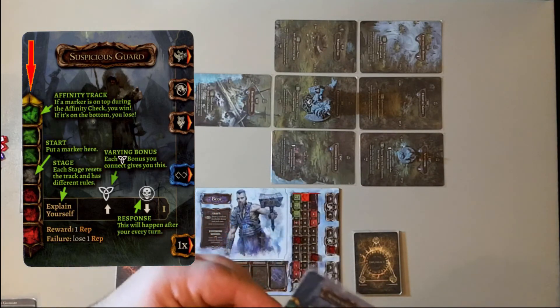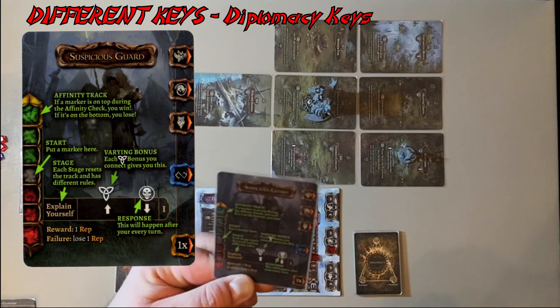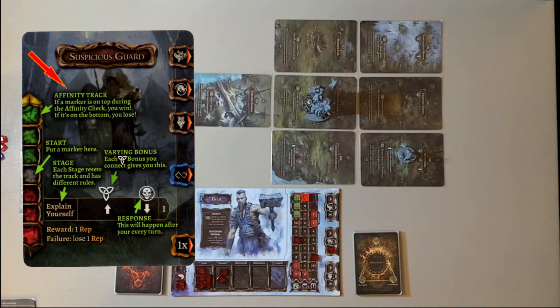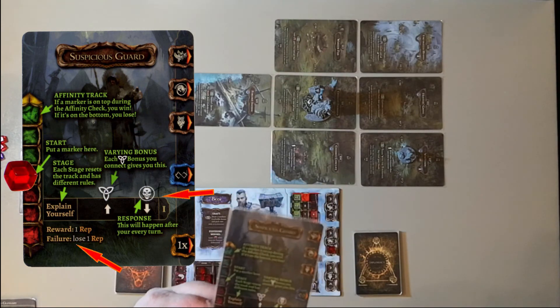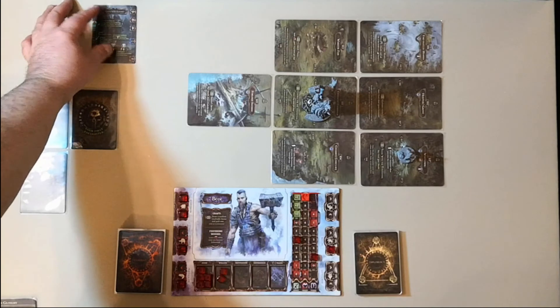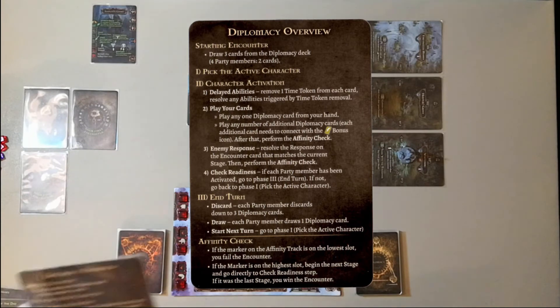A very inquisitive Suspicious Guard stops us as we enter the location. On the encounter card there's an affinity track: if the marker is on top of the track in the affinity check, you win; if it's on the bottom, you lose. We're told to put a marker at the start position. Each stage resets and the track has different rules. There's a varying bonus: each 'not' ability you connect gives you a specific ability. We're trying to explain ourselves. For diplomacy we grab the diplomacy help card, which is on the opposite side of the combat overview card. We draw three cards from our diplomacy deck and place a marker on the gray slot of the affinity track.